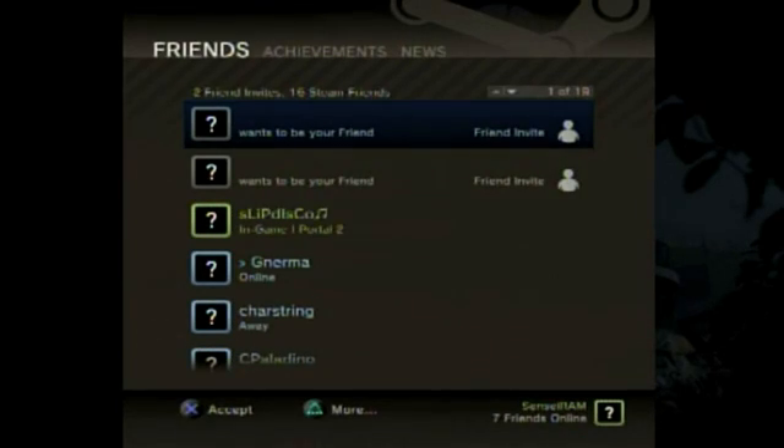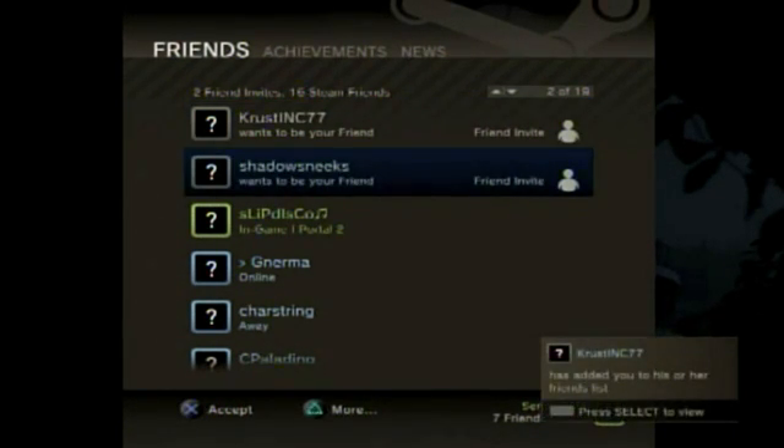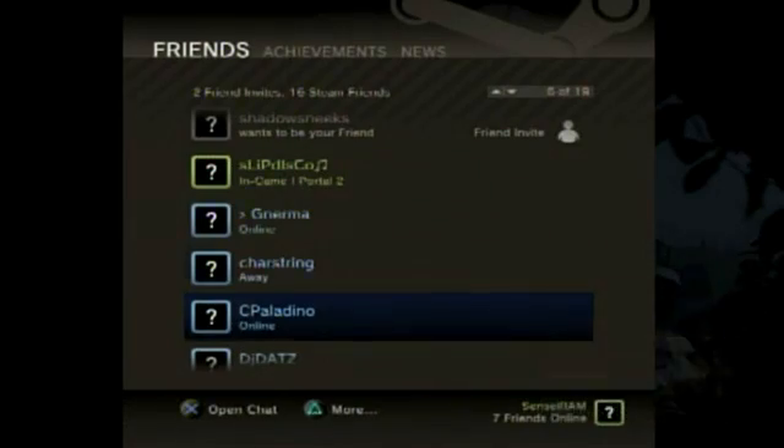And once you're logged into Steam on the PS3, that's it! Your PC account and your PS3 account are now connected, so all you have to do is fire up your PC or your Mac, open up Steam, and then activate the code that came in your box.